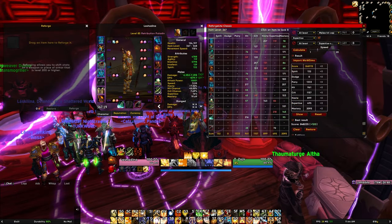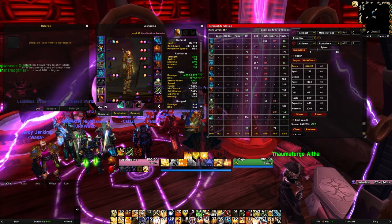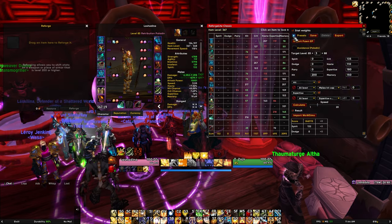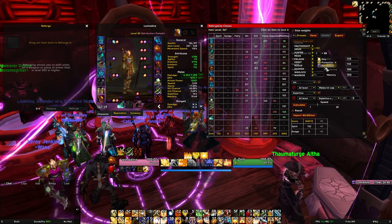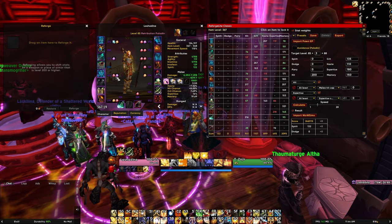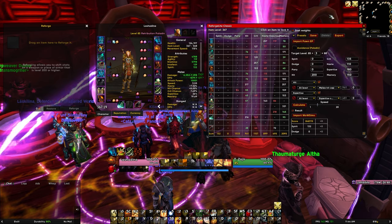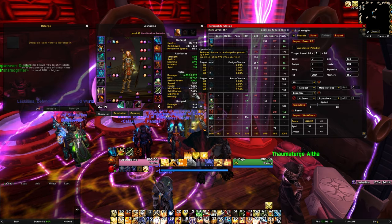For reforging, you can download the ReforgeLight Classic add-on from CurseForge. It's a really nice add-on where you can choose the preset for paladin and it works perfectly. It gives you the melee hit cap, expertise soft cap, and everything you need, and with your Seal of Truth it'll set expertise to 6.5%. It's a really fast and easy way to handle reforging.